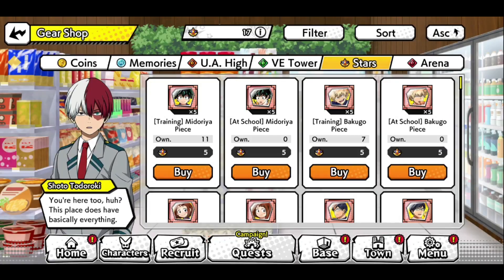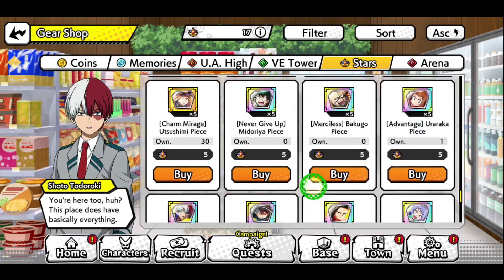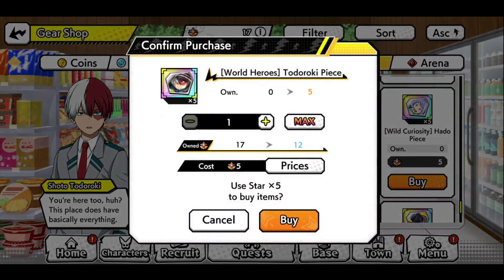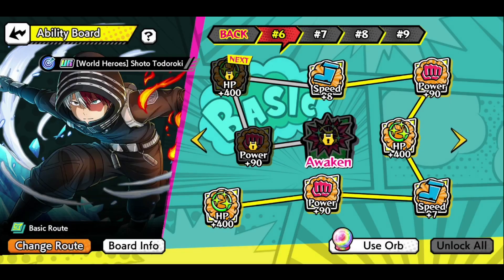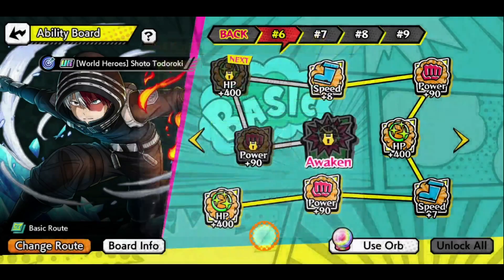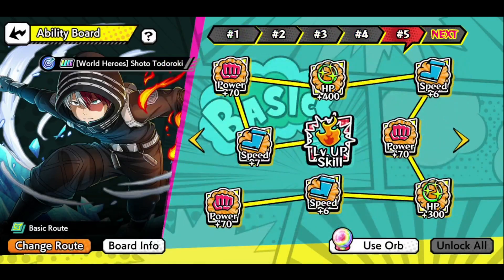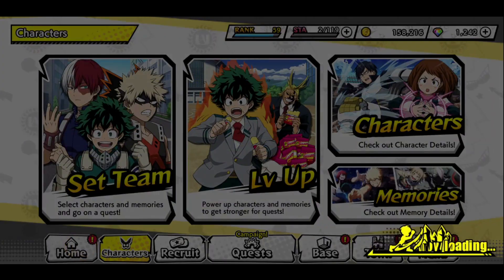I need to buy from the gear shop — I'll be missing those fragments, that's honestly a bit of an RIP. I only have about 17 stars since I used a lot on my Aizawa. I can get about 10, and I need 50 fragments. I'll be missing those, but in time I'll be able to awaken him when I get more stars from the PvP shop.